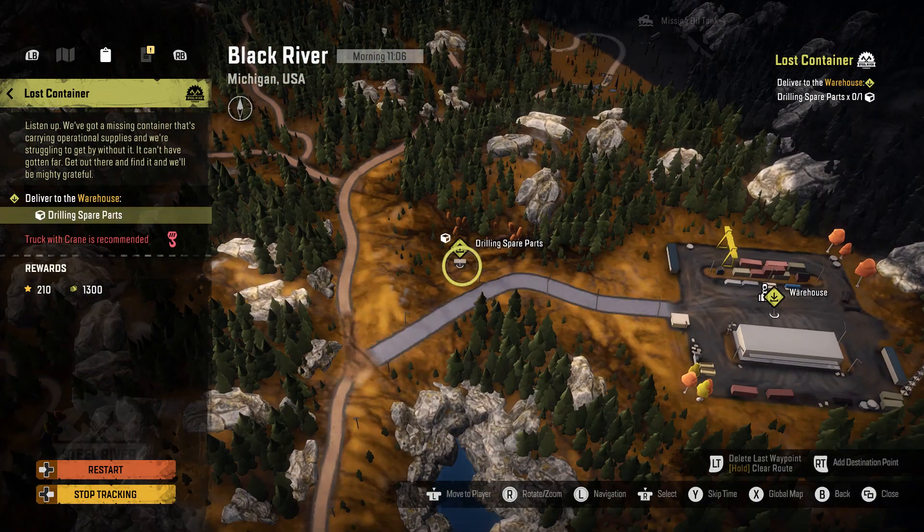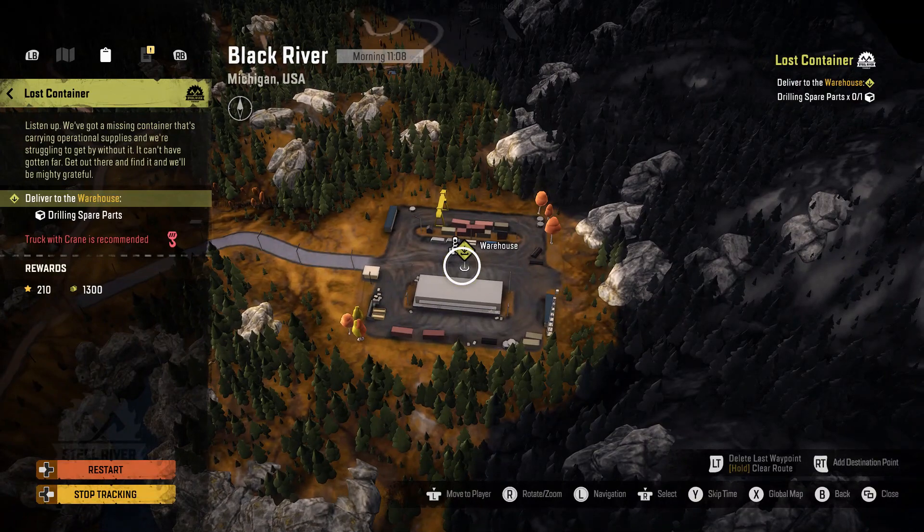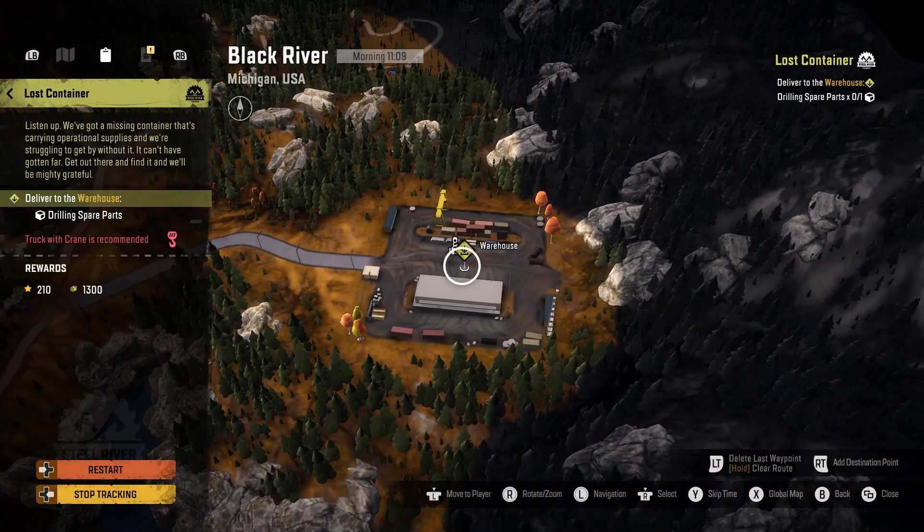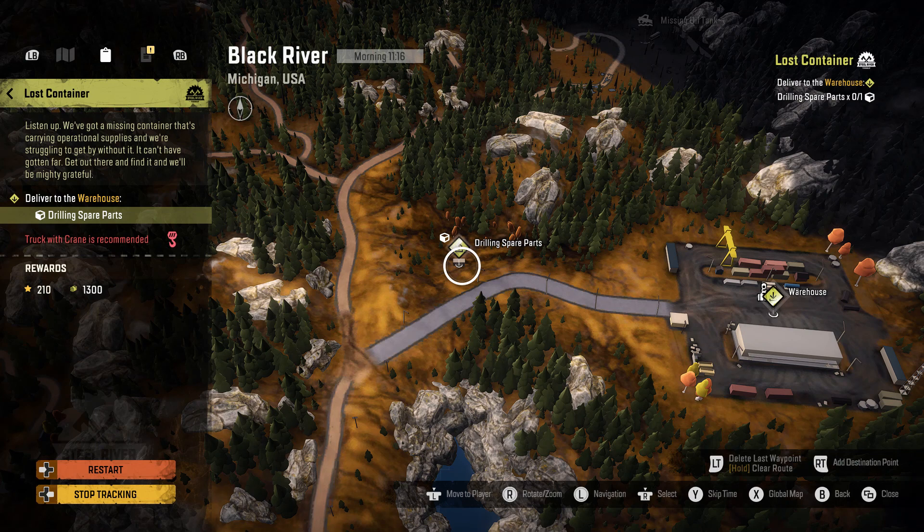They're right in front of the warehouse - like that's walking distance! Somebody could just walk out there and get this crate. Does anybody have a phone? Maybe we can call the warehouse and be like, 'Hey, you want me to send a crane truck all the way over here to get a box that's sitting in your front yard?' Like Amazon dropped it in the street instead of on the sidewalk and you want it on the sidewalk.